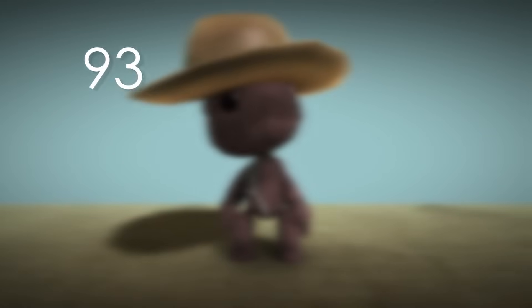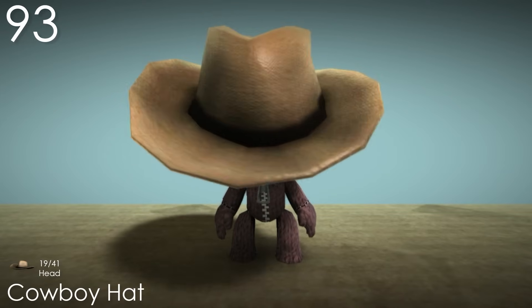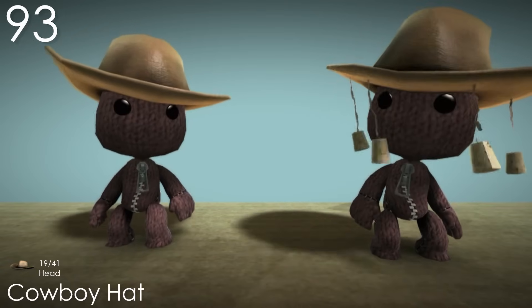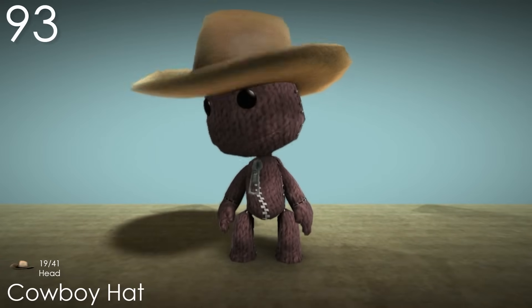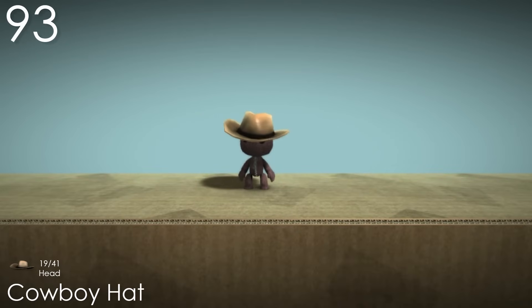Number 93: Cowboy Hat. I hope I'm not the first person to notice that aside from the corks, this costume is totally identical to the Cork Hat. I actually feel a similar way about this hat as I did with the Sombrero, but with this one giving a more serious tone. The size of it is just perfect for Sackboy with how it almost looks too big for him, with the colours and shape also looking great. It's a simple idea executed perfectly.